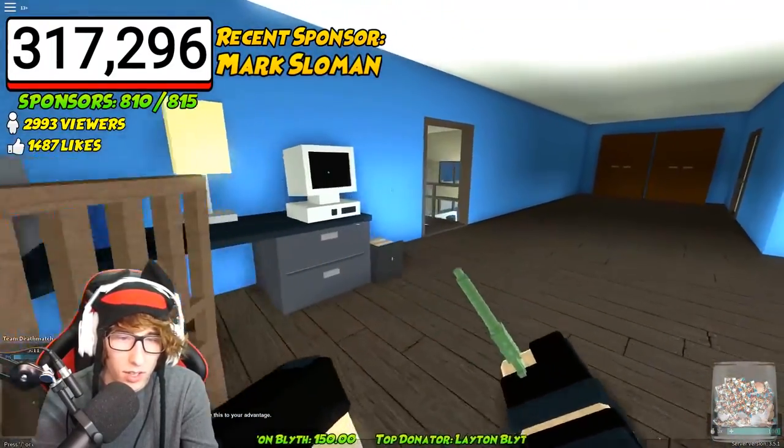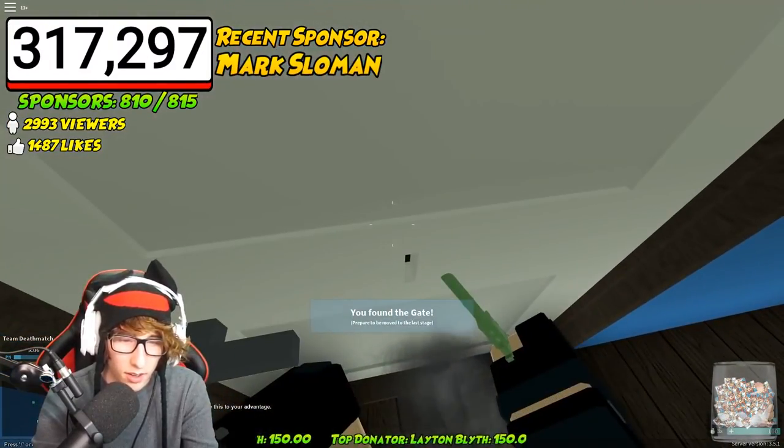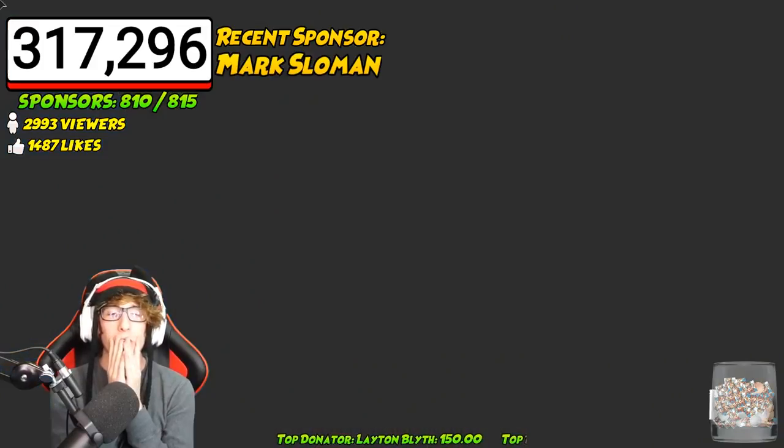Inside this room in the light blue house, right on this door is a little keyhole. Smack the door with the key and then you're going to be teleported to the final part of this Easter egg mission challenge for the Jade Key.